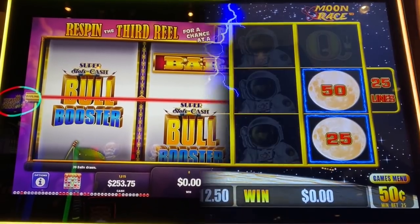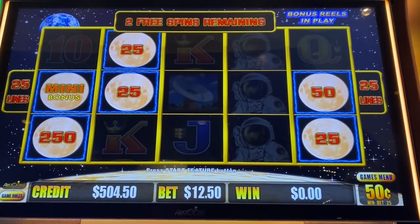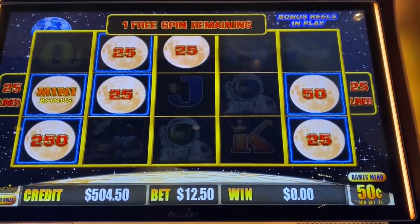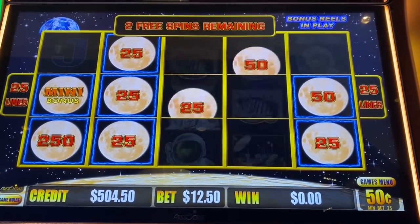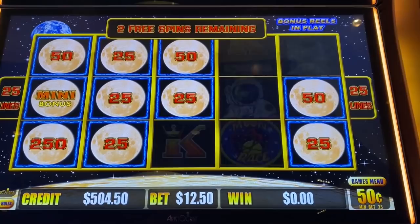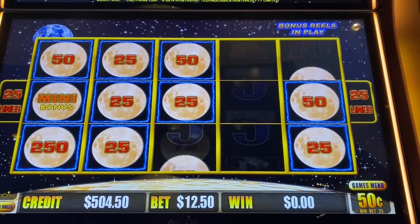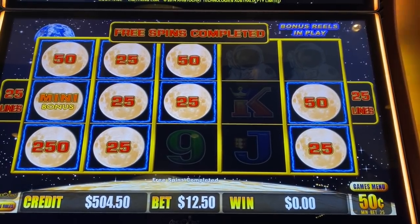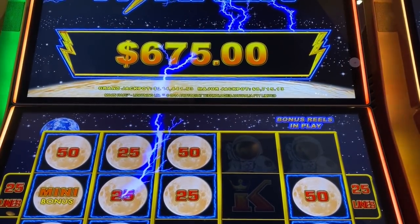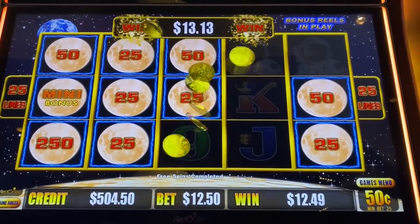And you know what, that's where I'll stop. 253. Alrighty, here we go. 1250 has been on. 50 Cent Denon — I got a mini for 500 bucks. That's a pretty good start. About a $700 bonus — $762, excellent, yay!